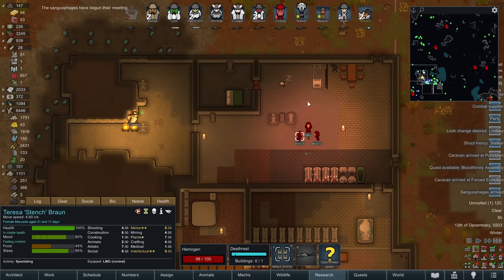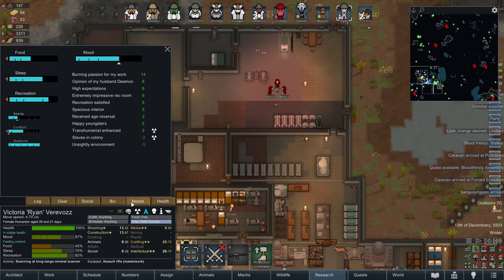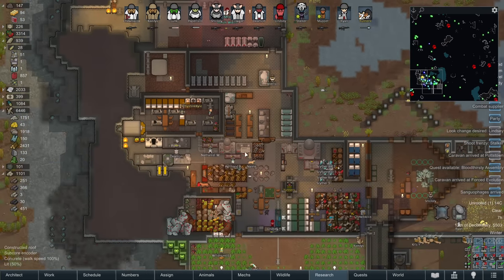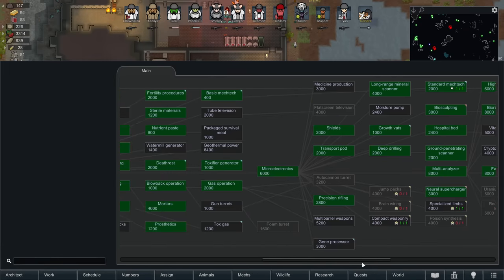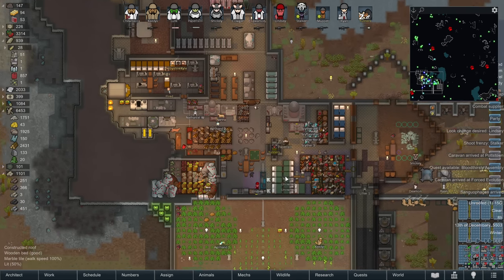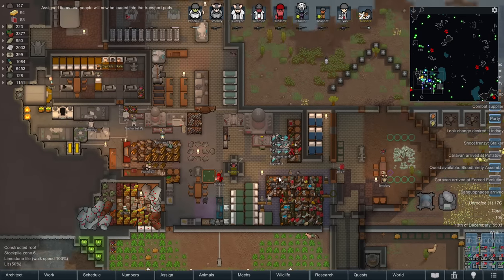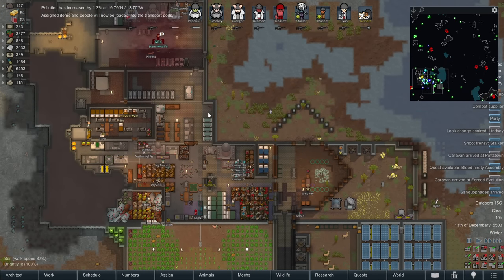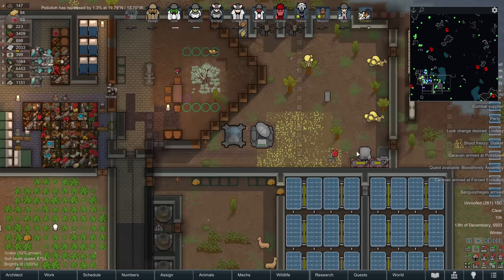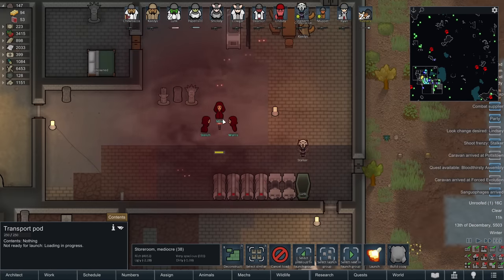We've got a neural supercharger installed for Ryan as well - keeps them quite happy. They've been a very productive member of the team; I just have to make sure they don't lose their religion because Smokey keeps trying to convert them. Fire Foam research completes. I think we've got most of the low-end stuff - I think medicine production, and then after that we'll go for armors. We'd like to get some decent helmets; we're still rocking simple steel helmets and those have a tendency to not stop bullets as well as the higher-end stuff. One brief power outage later, and I think I only lost a few minutes of footage. Thank God for autosave. The game seems to be running fine, nothing crashed out.